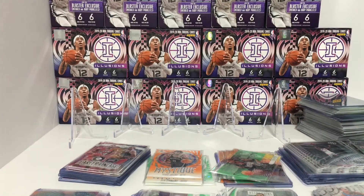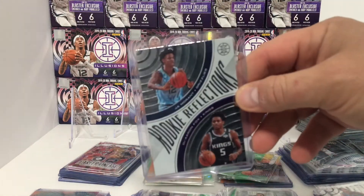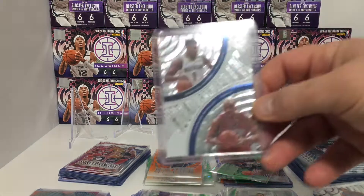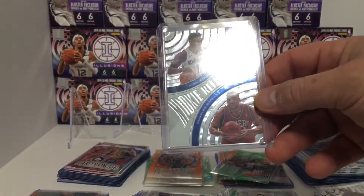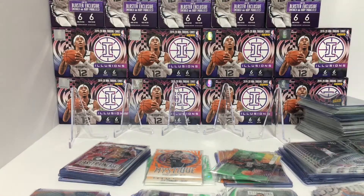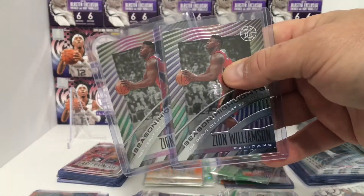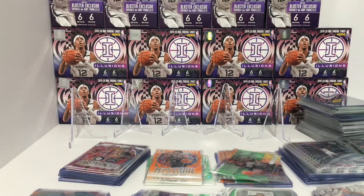A good bit of autographs, good bit of numbers coming out of blasters. A couple more of the better cards here: Rookie Reflections — De'Aaron Fox and Ja Morant, Zion Williamson, Charles Barkley. Then we have two of the Season Highlights for Zion — probably when he finally got to play, yep, his NBA debut.